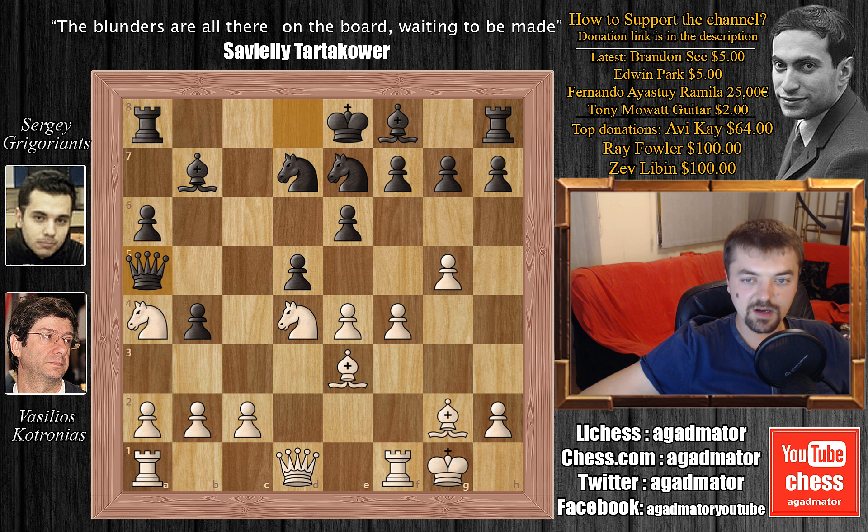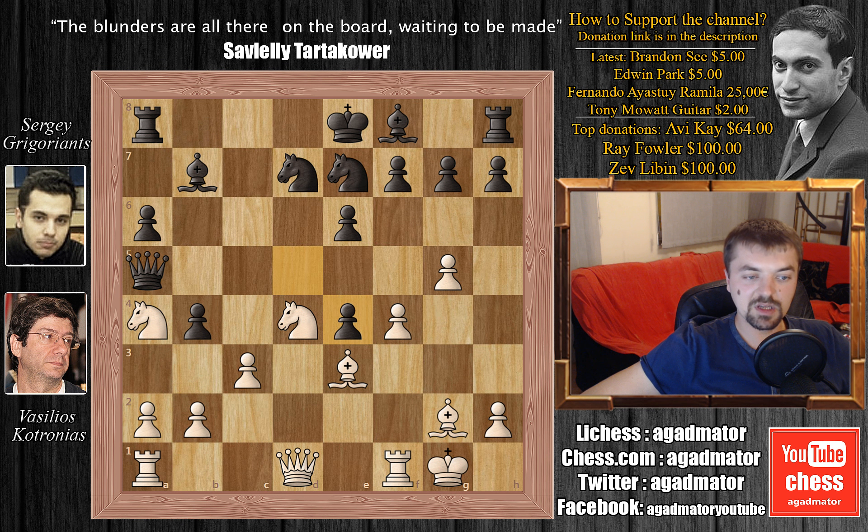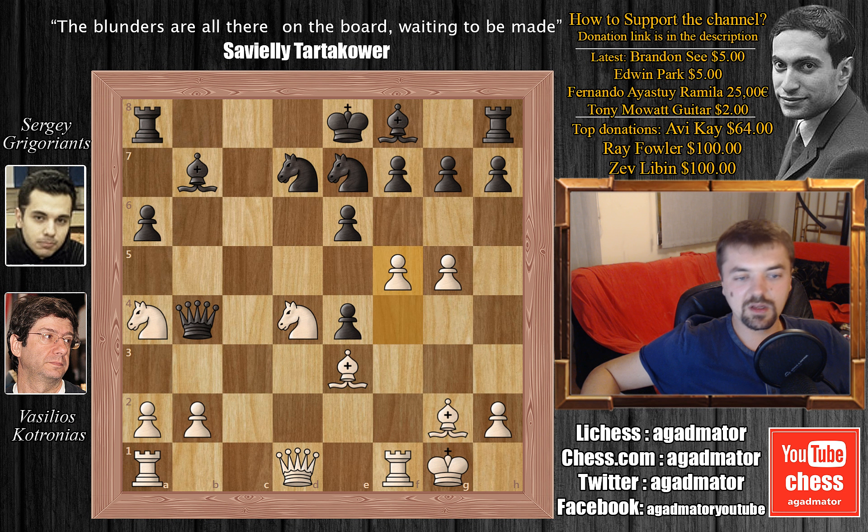We have f4, queen to e5, queen to a5, and now c3. This queen is protecting the knight on a4. We have d captures on e4, c captures on b4 with an attack on the queen, and queen captures on b4. Then f5 — white gave up some material to gain the initiative. The black king is still waiting on e8 to be attacked.